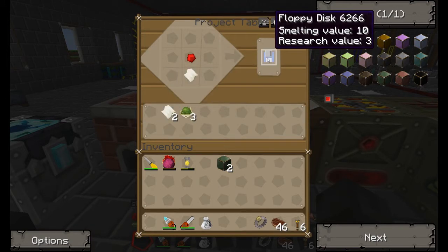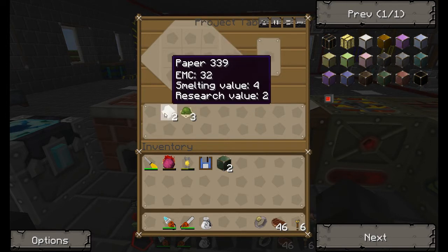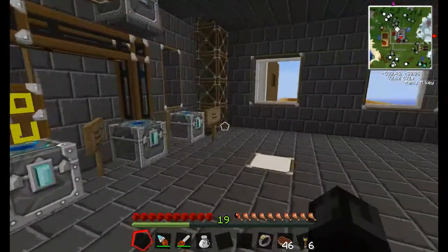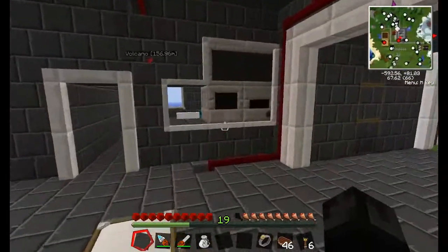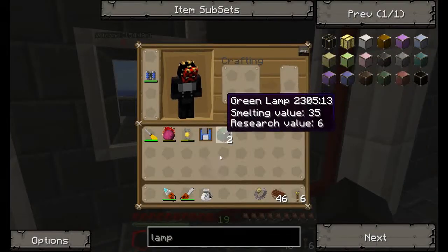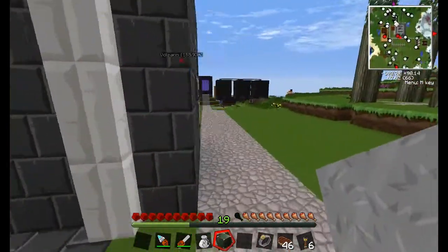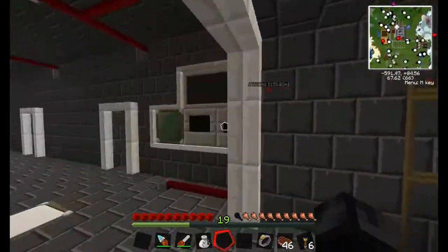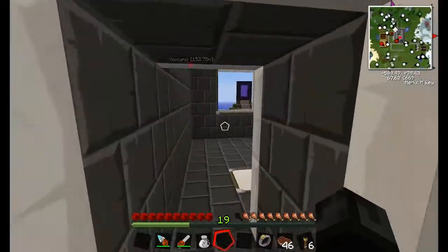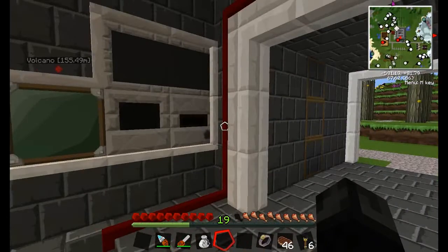The other thing we need is a floppy disk. If you didn't catch that, it's a piece of paper and a piece of redstone — pretty simple. So now we've gotten our materials that we needed in order to do our programming. We're just gonna stick these one right there and one right there. Cool — everything's set up.